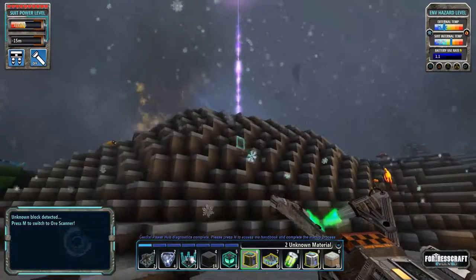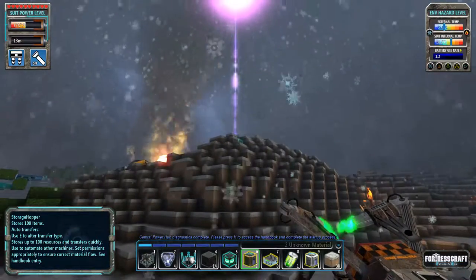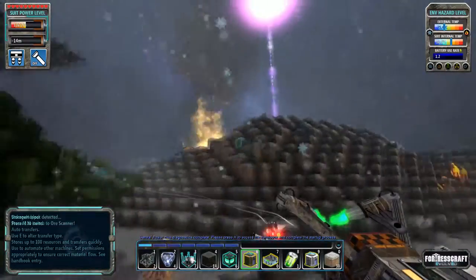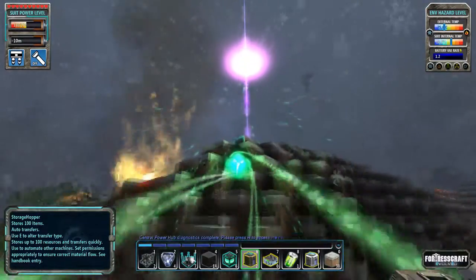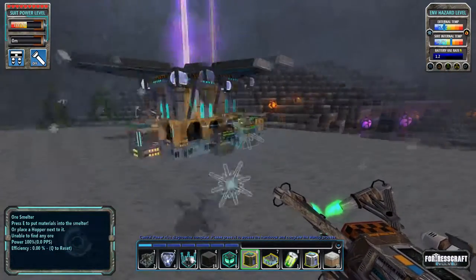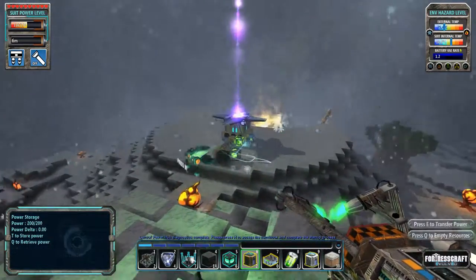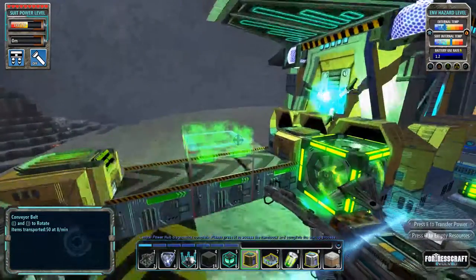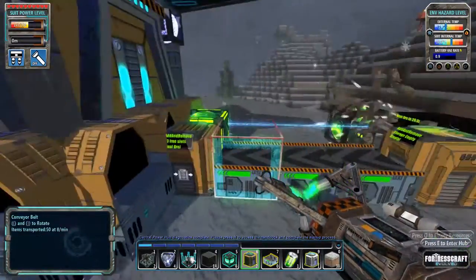One cool thing I like about this game compared to, say, Minecraft is that you get a grappling hook — which I'm still not entirely sure how it works. I was pressing jump to try to get it started but that actually cancels out the grappling hook, so you kind of just gotta fire it and let it do its thing. When it works properly it's a really fun addition to the game — it helps you get around.